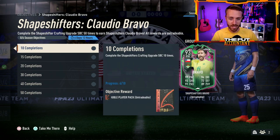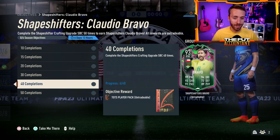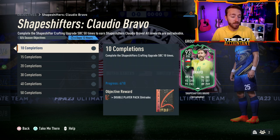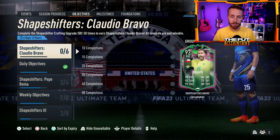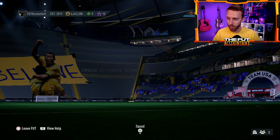Again, a W from EA here with the crafting objective. I've even started to do a few of these, not because I really want the Bravo, but I kind of want the packs working my way down this list. I'm probably going to be grinding this shapeshifter's crafting upgrade this week. Personally, 93-rated fodder is not too bad. It's just like the Bomba — you could argue it's less usable. So nothing super crazy there.